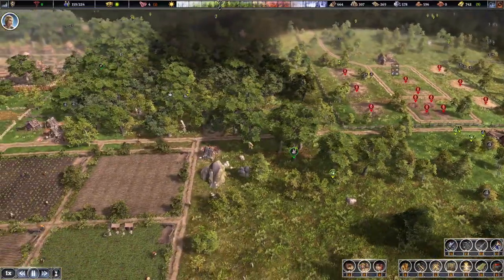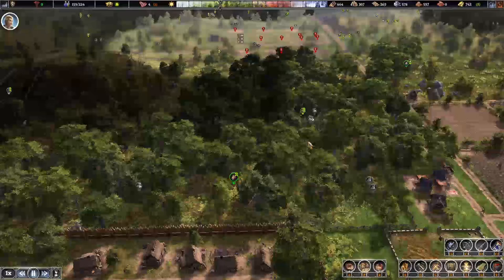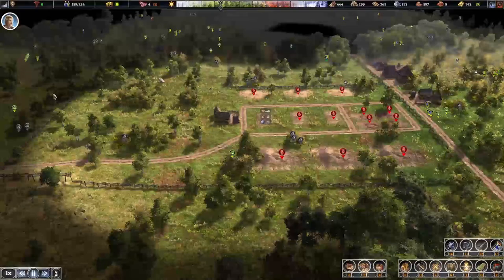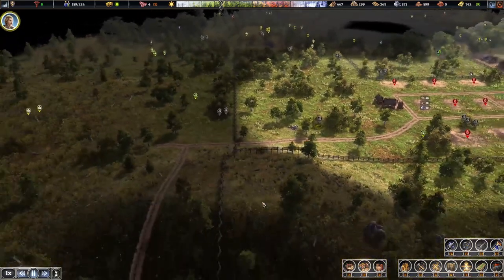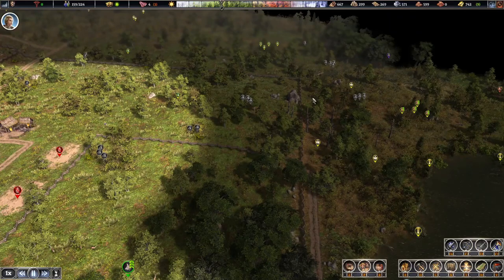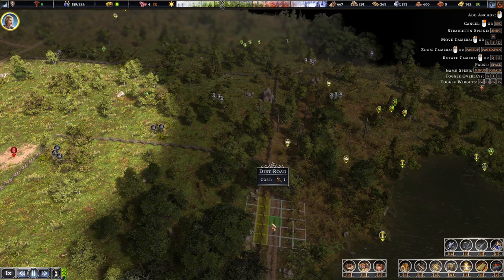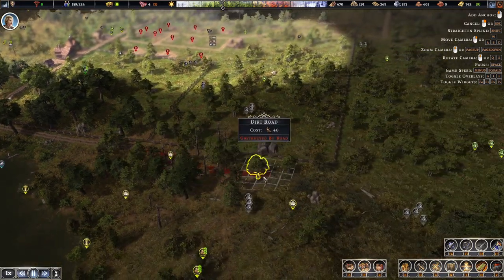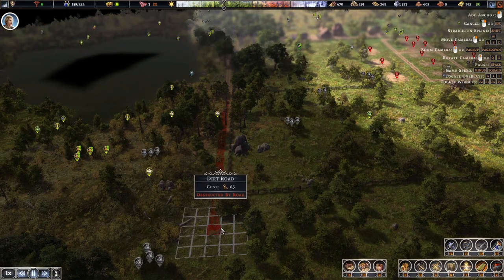Okay, because that's all fenced off now. We can actually build temporary housing over here too, but we don't need it just yet. Do I want to build the road right around? We'll do it in preparation. Where's my end of road here? It's obstructed by road.